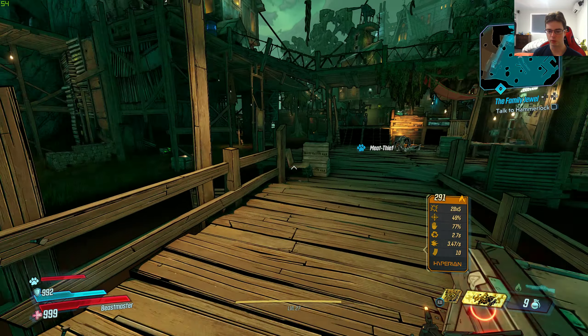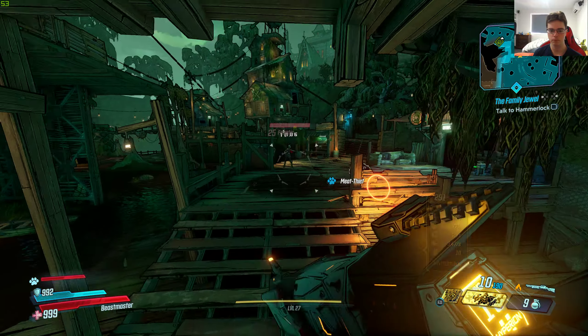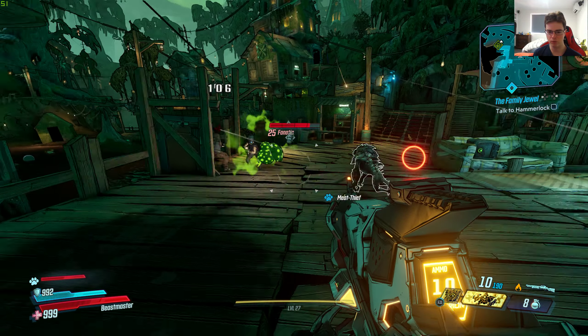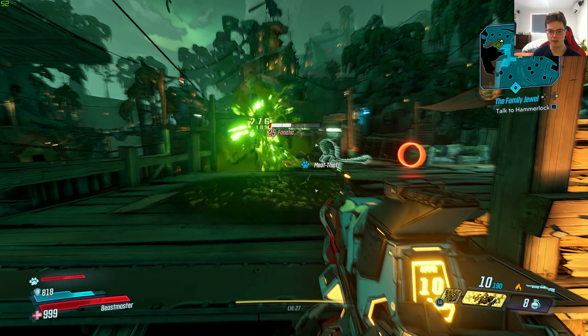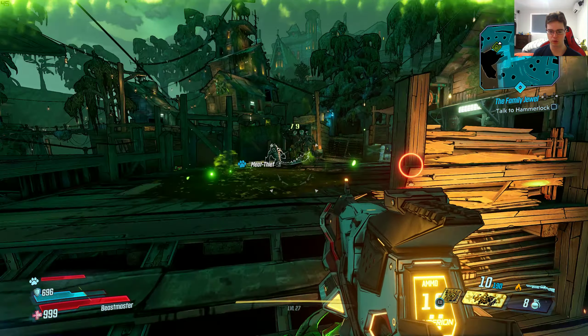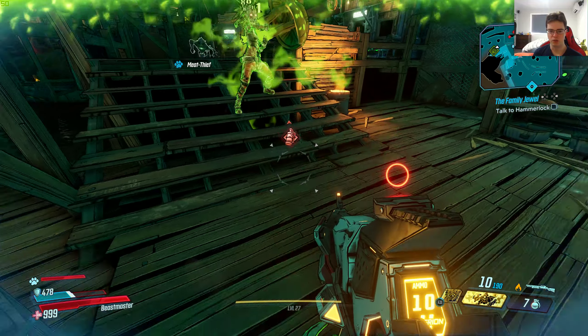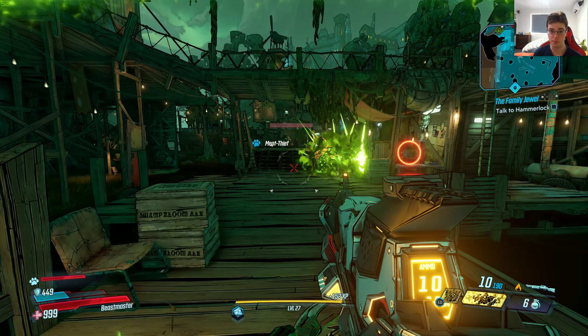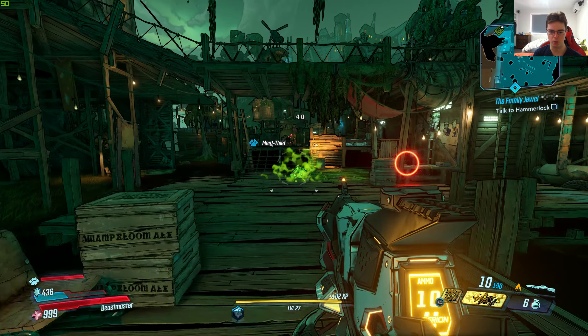Let's try this out real quick. When I chucked a grenade it creates like a pulsing mushroom, a green one, and I stuck an enemy with it as well. That's pretty cool. You can stick enemies with this grenade mod, let it pulse for a few seconds, and then it will blow them up.